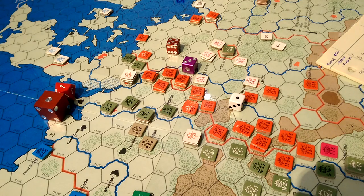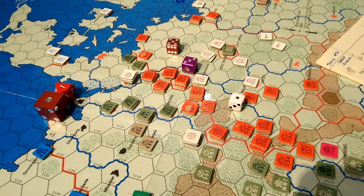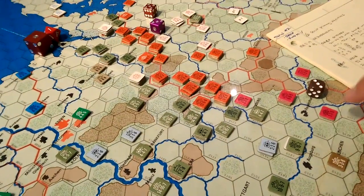Then the 4-1 down here: we rolled a 3, which is 1 loss and 1 disruption. They already have 1 disruption, putting them at 3. They're supposed to retreat 1 hex as well, but they're in a town, not a city, so they have to take that retreat — actually retreating 2 hexes. We're moving them out of Regensburg.